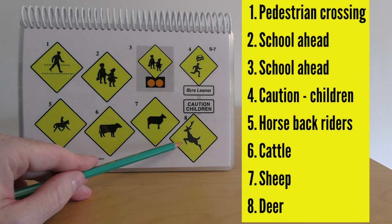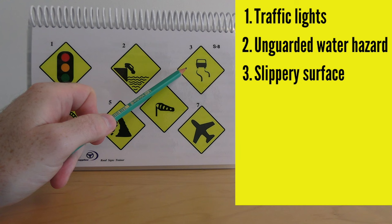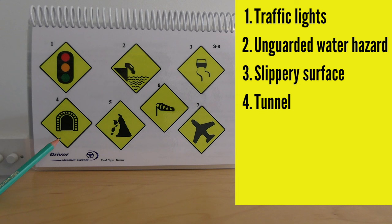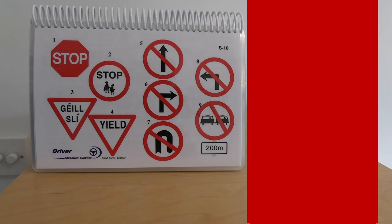Number one warns of traffic lights ahead. Number two warns of an unguarded quay, canal, or riverside ahead. Number three warns of a slippery road ahead — not that it's always slippery, but there's an increased likelihood, possibly due to overhanging trees, black ice in winter, or similar conditions. Number four warns of a tunnel ahead. Number five indicates a danger of falling rocks or stones — which could be falling or already on the road. Number six warns of crosswinds. Number seven: watch out for low-flying aircraft.